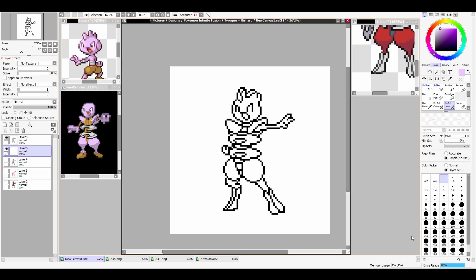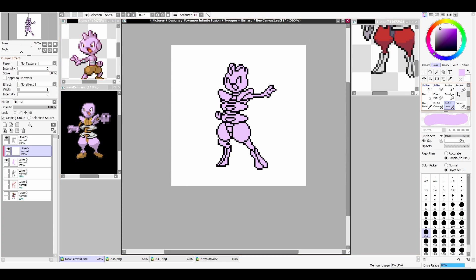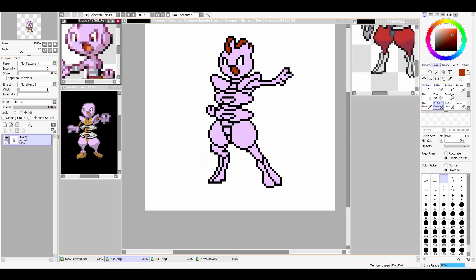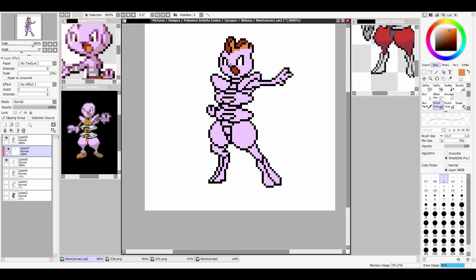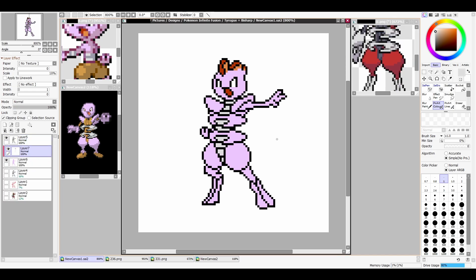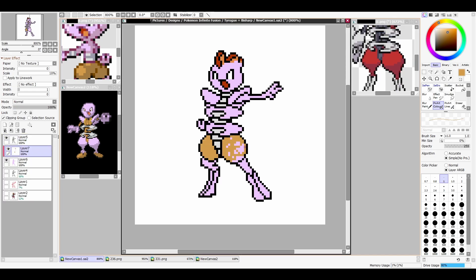Once my lines were done, it was time to get the base colouring in. I used the same method as I use for any art: get the base colour, fill the canvas in on a layer below the line layer, use the magic wand tool, select around the lines, delete the excess, and then just use clipping mask to fill in the areas of different colour. I always go flat colour first, just to sort of lay everything out, and it also means I can change the colours if I don't think they're working.